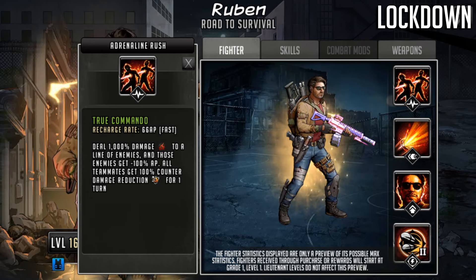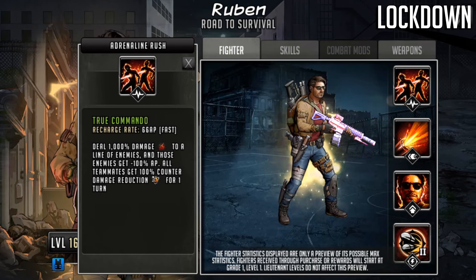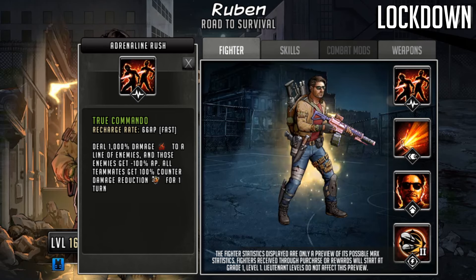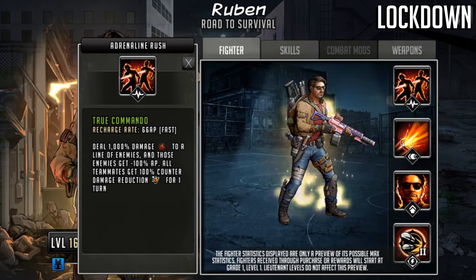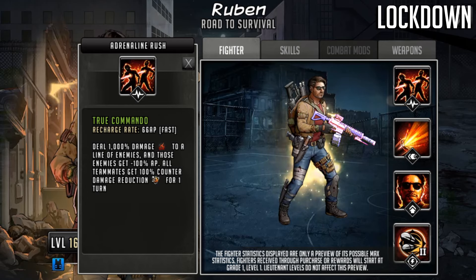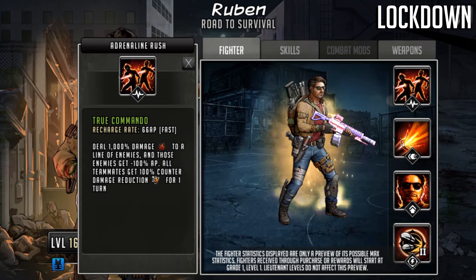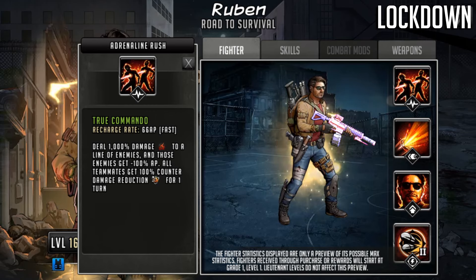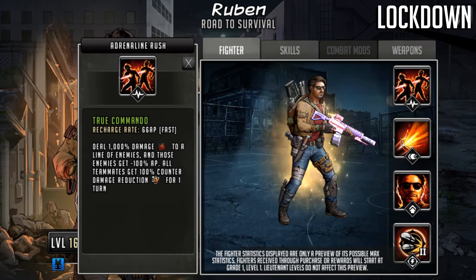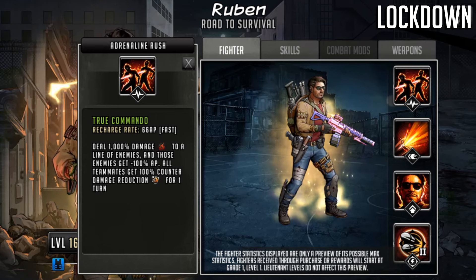This is an old school kind of damage dealer style. The minus AP comes in after the damage — the damage comes in then the AP gets drained, so the enemy will get taken out with zero AP. But if they're an outlast character they'll then gain their AP back, so outlast will still be able to get their adrenaline rush — but they can potentially get controlled by other parts of Ruben's kit, which we'll look at later.